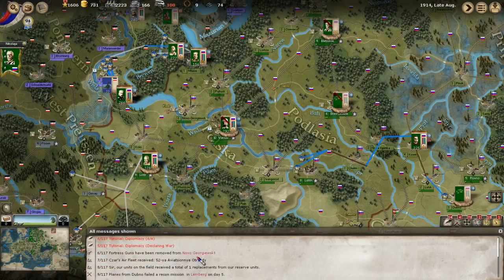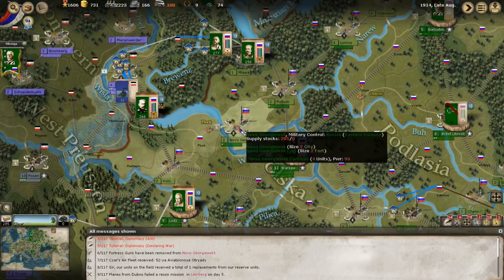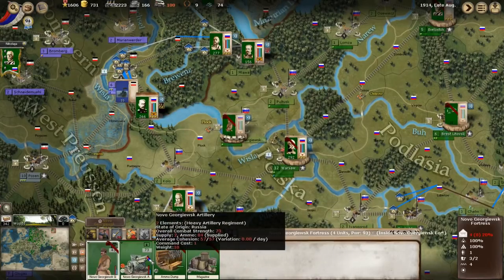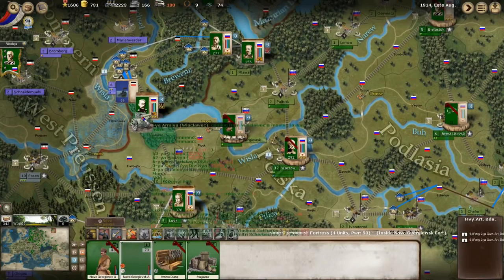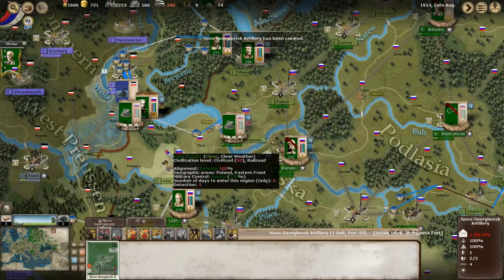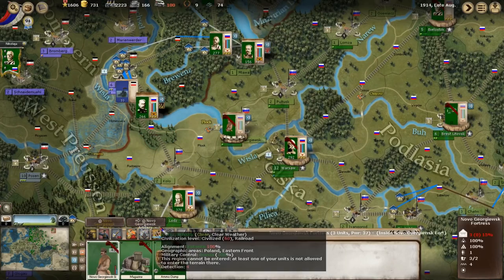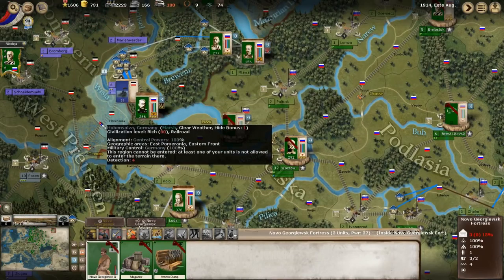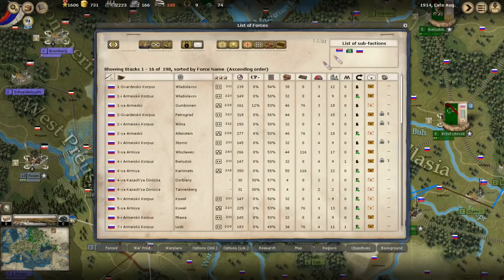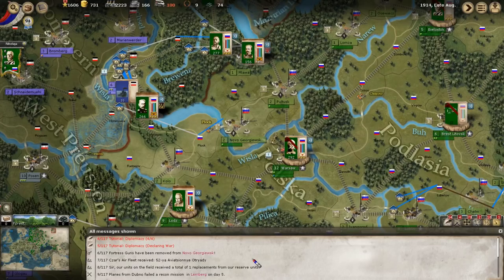Fortress guns have been removed from Novogorovics. Looking at that fortification, its guns were removed, so we can go ahead and move those guns forward to join up with the army — it'll take a little while, but the artillery can move forward and join it. Doesn't look like the rest of the troops can move.